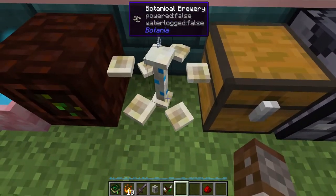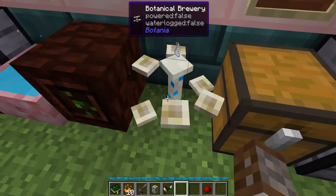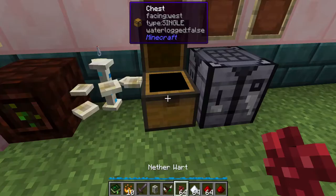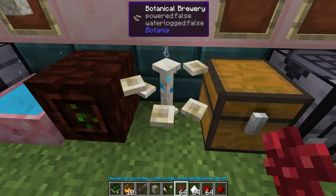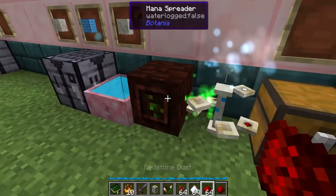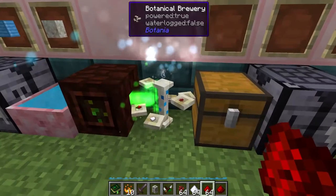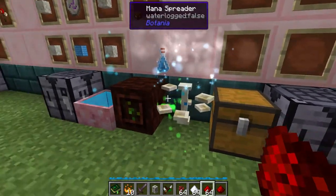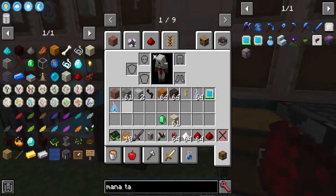The different platforms floating around show how many items you can have — some potions can take up to six different ingredients. For us we're just going to do a simple swiftness potion: we put in some nether wart, some sugar, and some redstone, then mana will start being supplied. It'll take a little bit of time but once it's done the vial will actually drop off and we'll have it in our inventory.